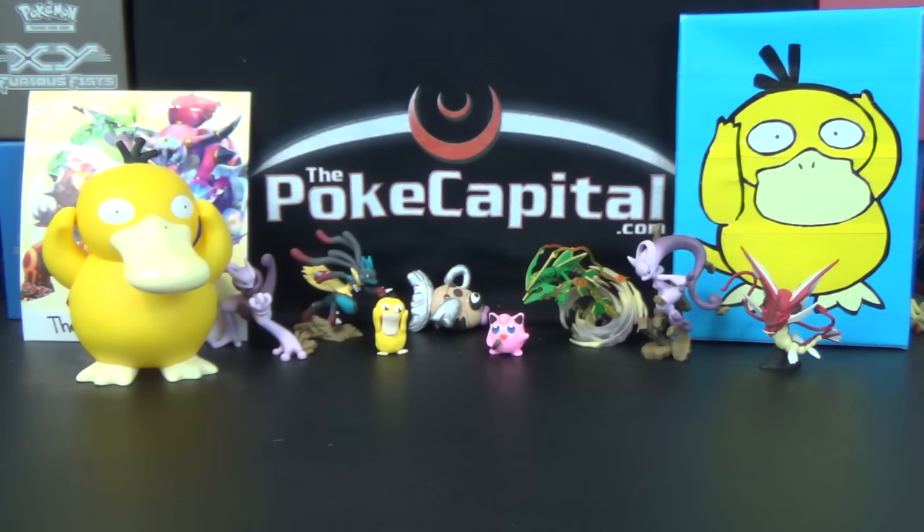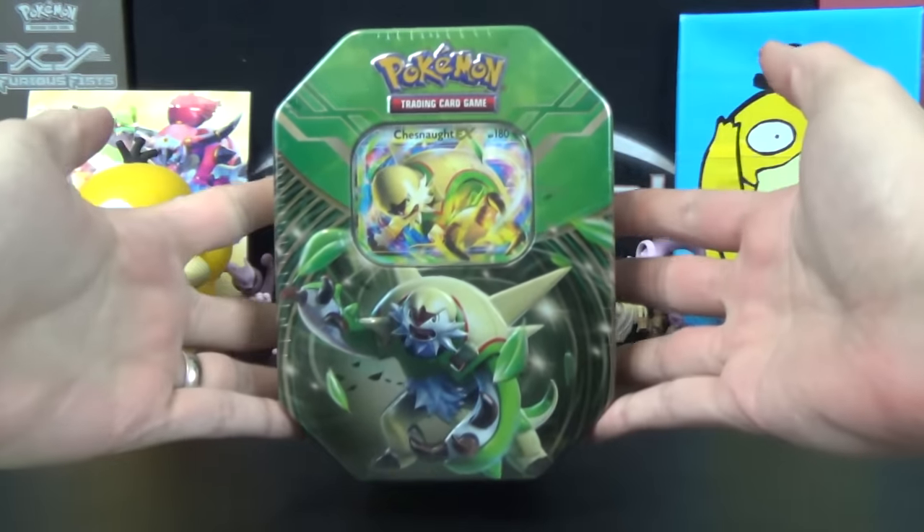Hello again YouTubers and Pokemon fans, welcome to day number four of 31 of our Pokemon Tin Opening Marathon with a Kalos Power Tin featuring Chesnaught EX.